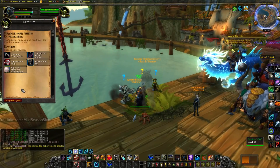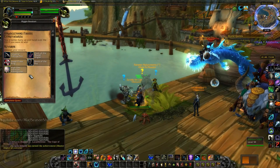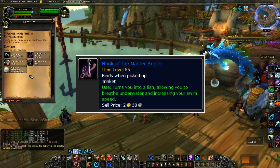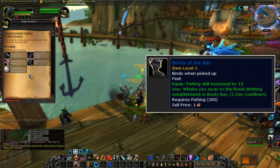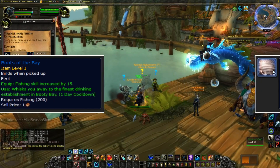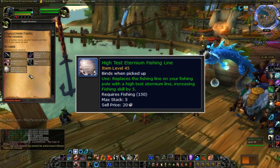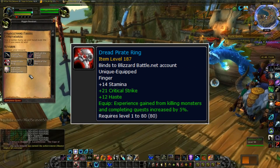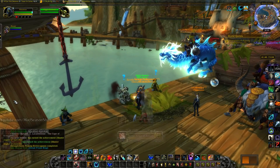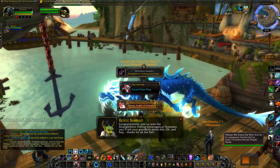If you are one of the lucky 50, you'll have a choice of a few rewards: the Arcanite Fishing Pole, which increases your fishing skill by 40; the Hook of the Master Angler, a trinket that turns you into a fish (not too useful if you have the Underlight Angler already); some Boots that increase your fishing skill and hearth you to Booty Bay; a fishing line that increases your fishing skill by 5, usable on any fishing pole; and the Dread Pirate Heirloom Ring, which gives you stamina, crit, haste, and 5% bonus XP. You should pick what you want before doing the event — every second counts, and you don't want to be stuck choosing while someone beats you to it.